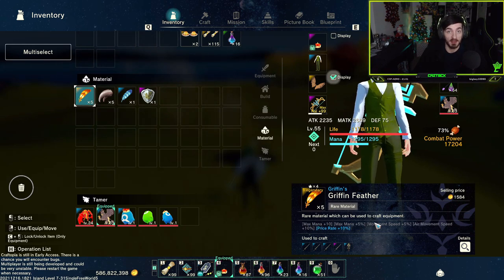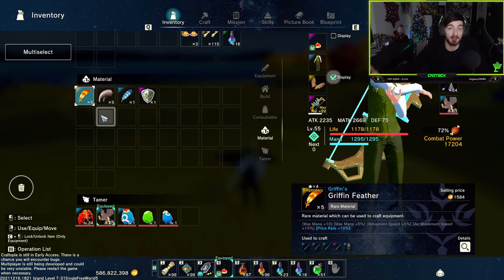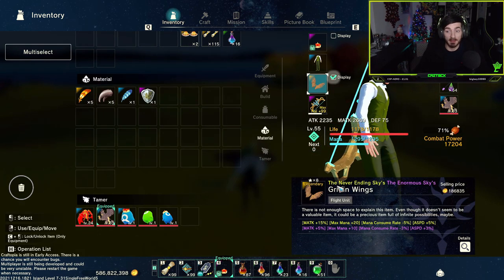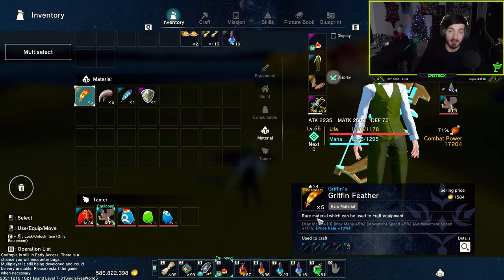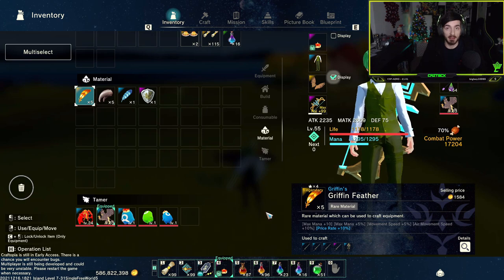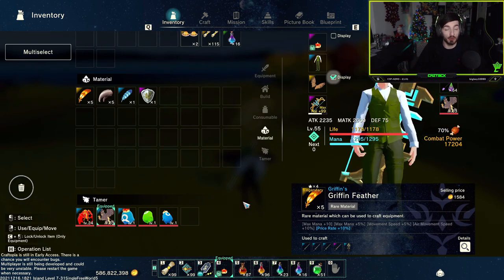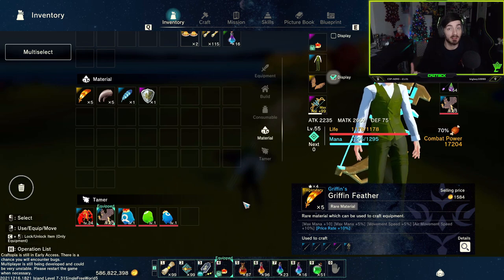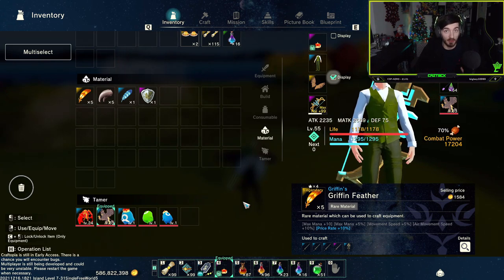Now the key thing to look at here is that these are griffin feathers — the enchants are still pretty good but they certainly aren't the best. We are actually hoping to find some never-ending sky feathers or some enormous sky feathers, preferably both, but they come at a much lower rate. We may not be so lucky if we got one of those drops, but that's just because the enchants are a lot better. These are my griffin wings here — these ones have the never-ending sky and enormous sky enchants, which are better than the ones with just the griffin enchant.